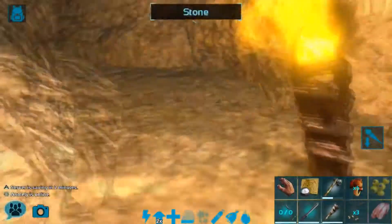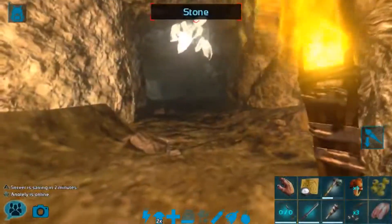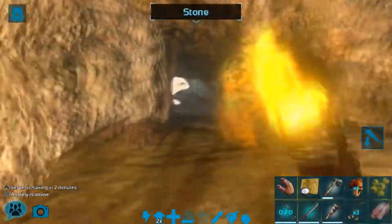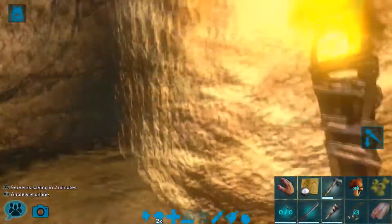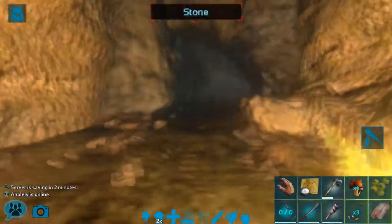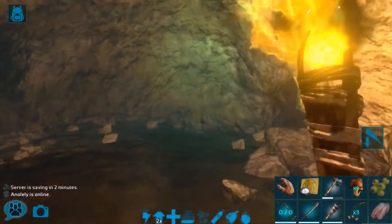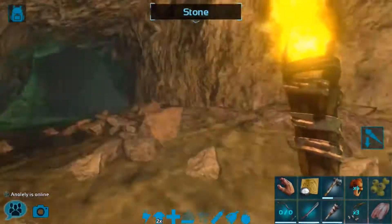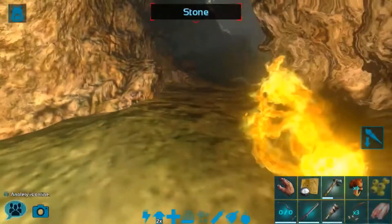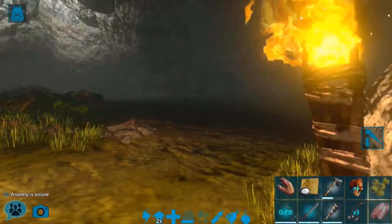So down here it's a fairly easy cave — you pretty much just stick to the left all the way down. This cave is probably the most simple cave in Ark, I would say. There doesn't seem to be many creatures in here, so that's a good thing. But then again you always speak too soon.